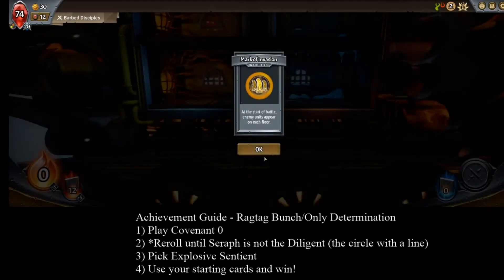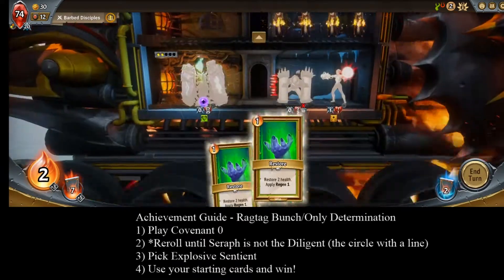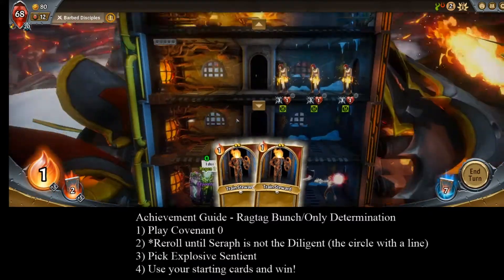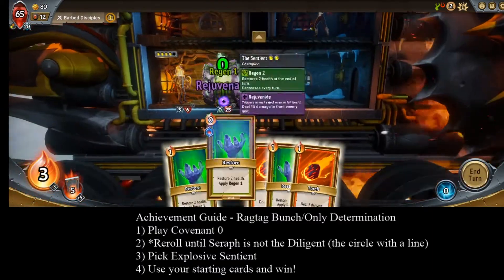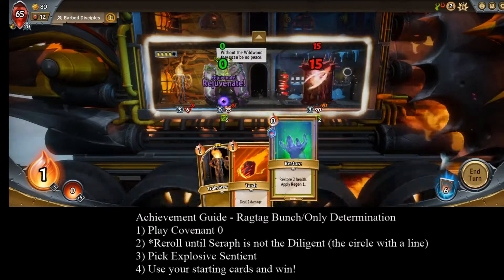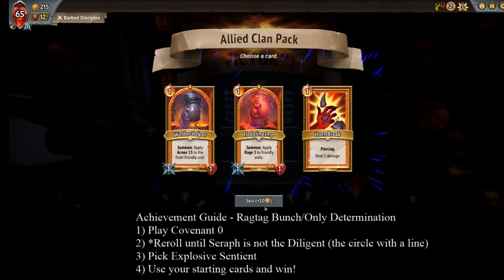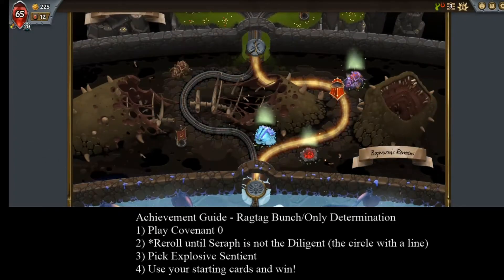A circle with the line through it means you're fighting Seraph the Diligent. The effect for this fight is the first spell that you play each turn will be consumed. Since we're gonna be cutting our cards down to ten, that makes these achievements much more challenging. There are cards that would make it much easier, such as Spreading Spores, but that's a rare card and not something you're guaranteed to get. So I'd advise going against a different version of Seraph when going for this achievement.